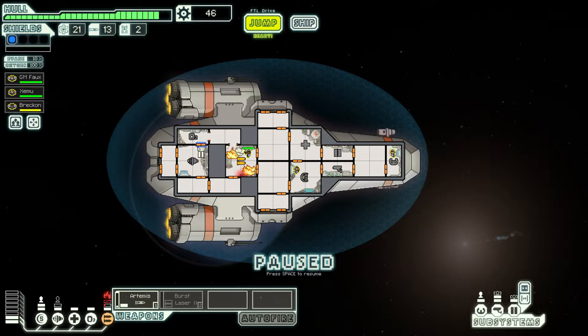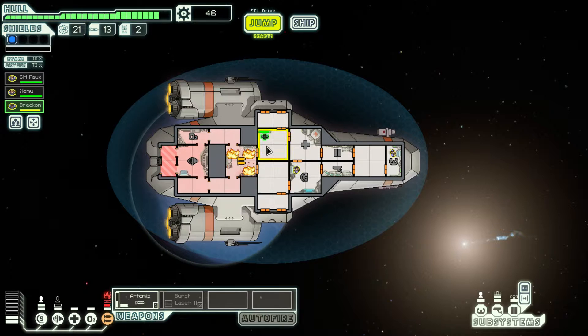Let's go ahead and vent this whole compartment so the fire in the weapons compartment will get put out. We'll move Brecken out and have him heal up a little bit. It took out our weapons. We can open outside doors to put out fires or to reduce oxygen if we have intruders on board — that helps take care of intruders. We can also open interior doors if you have differences between oxygen levels in different rooms; opening the interior doors will even out all of that and help your oxygen go back up faster. We're going to move everybody in to get that repaired quickly.